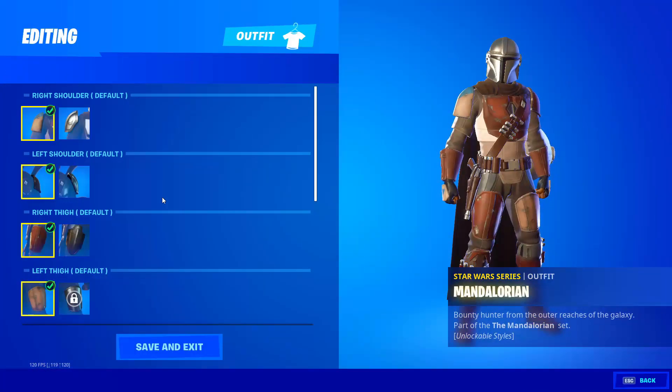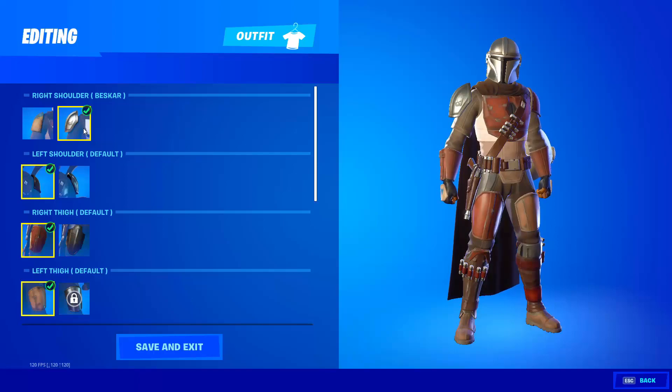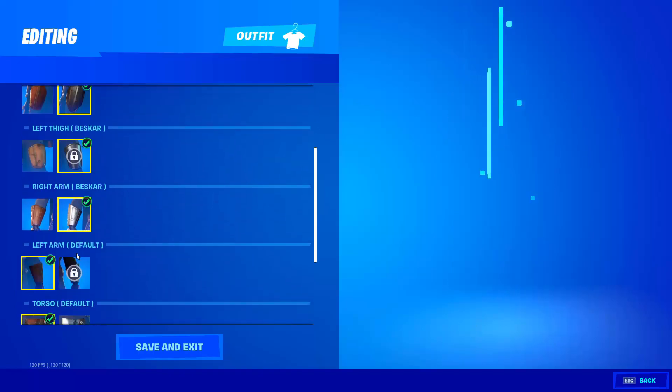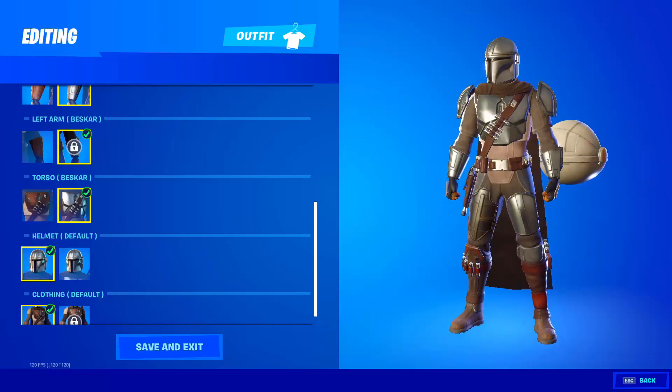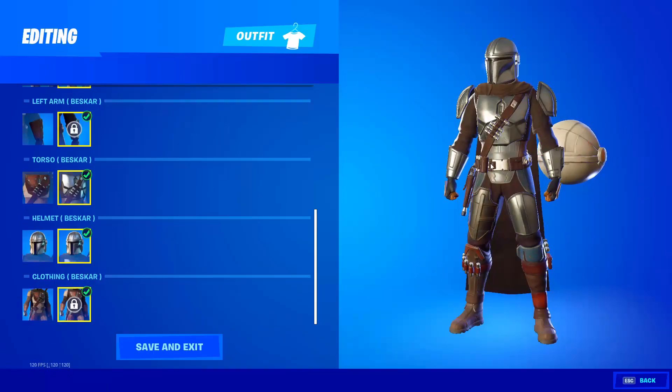Each quest will unlock part of this skin. So for the first quest, you will unlock the right shoulder, then left one, then right, then left, then right arm, then left arm, then the armor, then the helmet, then closing completely.